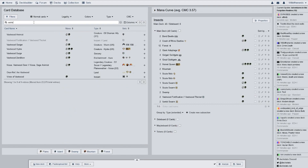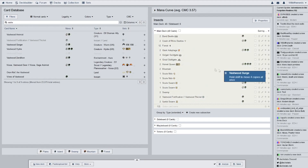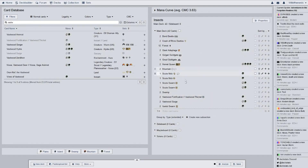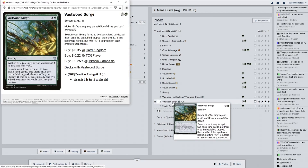Vastwood Surge — for two of, and they're both from the same set, Zendikar Rising. Kicker: you may pay an additional four mana. Search your library for up to two basic land cards, put one onto the battlefield tapped, then shuffle your library. If the spell was kicked, put two plus one plus one counters on each creature you control. Okay, so that's why that's in here.